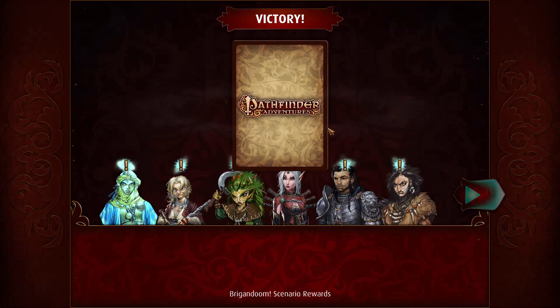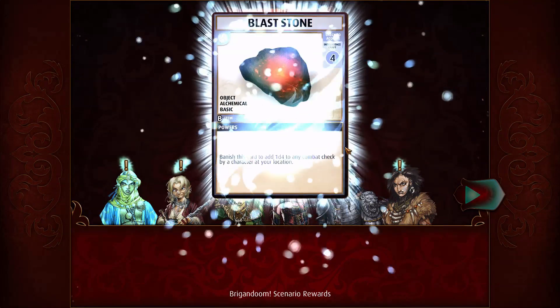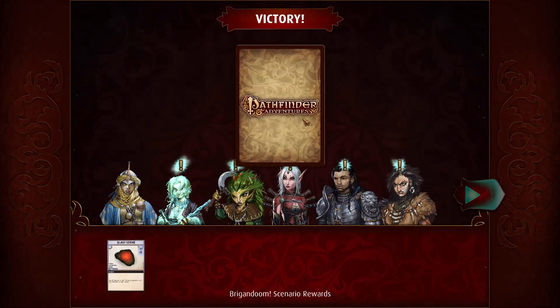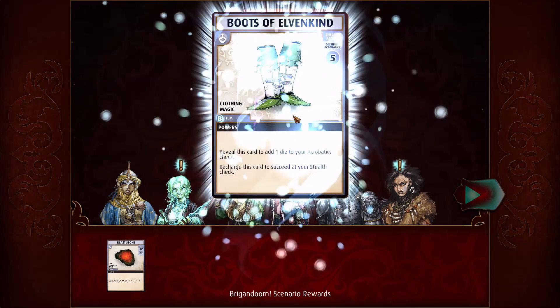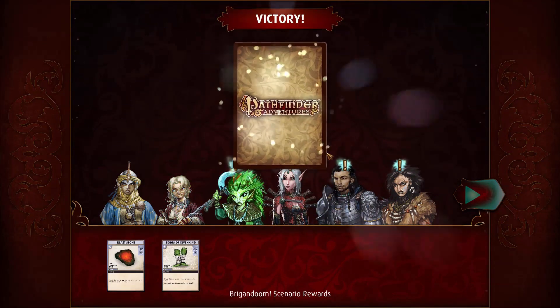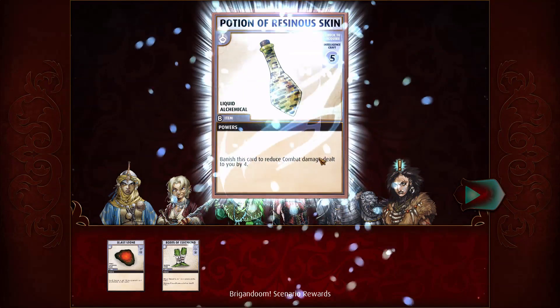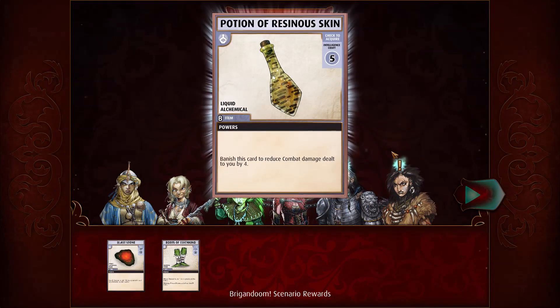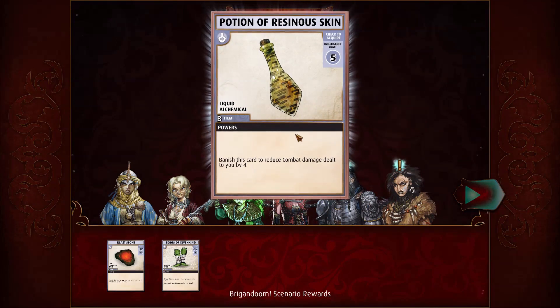And what happens now? We get cards, and these get added to our sort of pile of cards that we can use to create our decks at the end of the round. So we'll just quickly do that. Ooh, Potion of Resinous Skin. Banish this card to reduce combat damage dealt to you by four. Interesting.